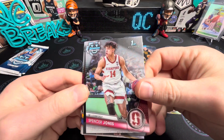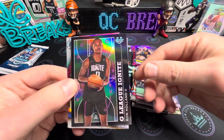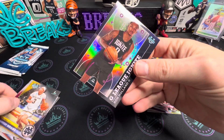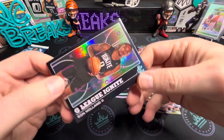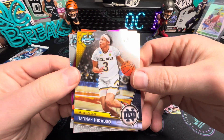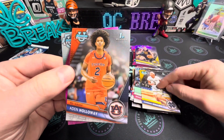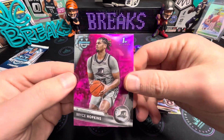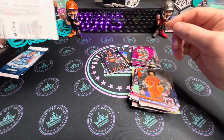We've got Spencer Jones from Stanford and Ron Holland on the G-League Ignite there, Hannah Hidalgo, Aiden Holloway, and then we've got a Bryce Hopkins pink. So we've got three packs left here.